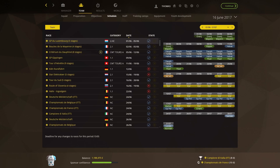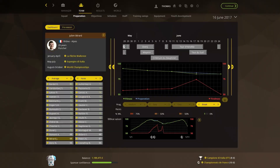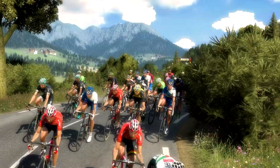Between races, you control everything from riders' contracts, their objectives, recruitment, staff, the race schedules and training. Your main mission as a manager is to ensure your leaders are at peak physical condition before a competition and to make sure the team's strategy is consistent.